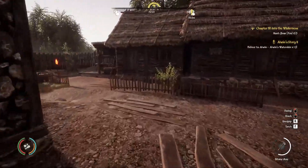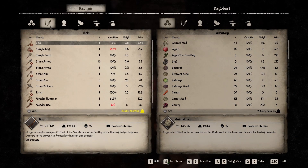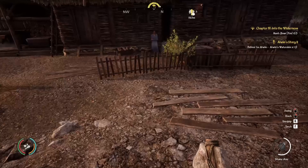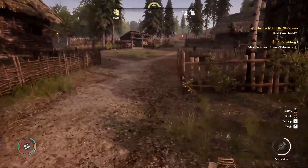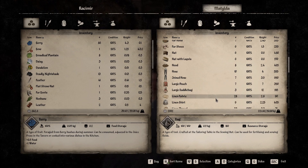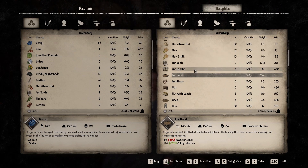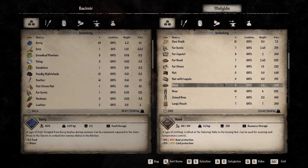Let's get those axes sold — didn't make a ton but it should be okay. We have 642 now. Let's find the vendor — I think she's in here. Do we want to get that large pouch or some kind of fur hood? A hat is like 5% cold protection, a hood is like 15%, but that's pretty pricey.